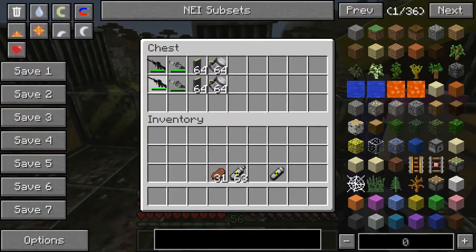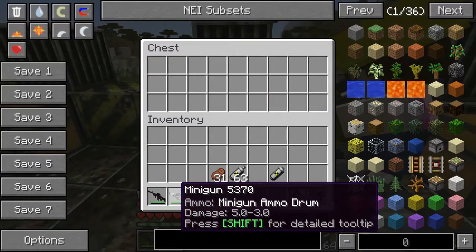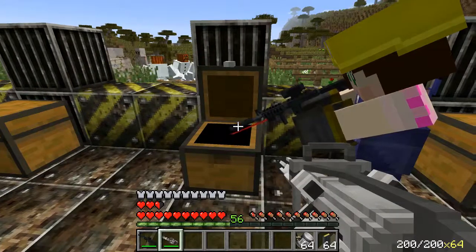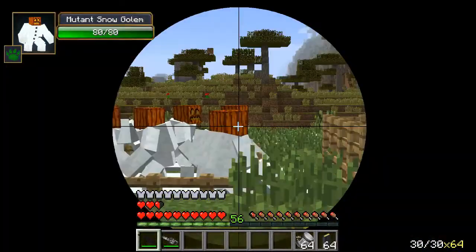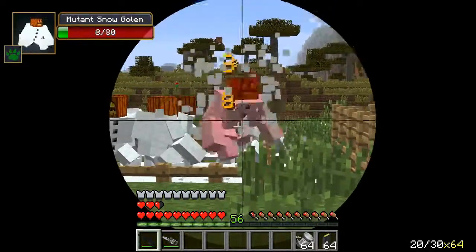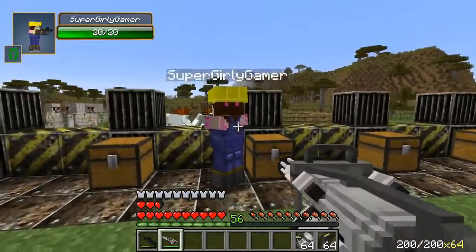In here we have the infiltrator — that sounds cool, that sounds amazing — a mini gun, and of course we have the ammo for these. On each gun it tells you what ammo you need. We will not be going over recipes — just use Not Enough Items, it will make you live longer and happier. All right, the infiltrator — want to try it? Yes! Oh my god, it zooms in really far. It's quick too, it kills things so fast!